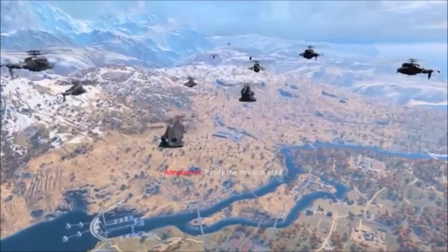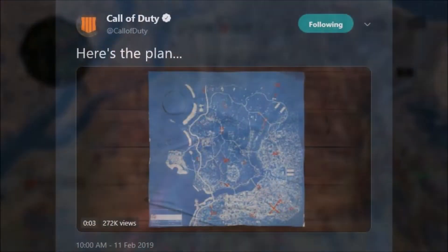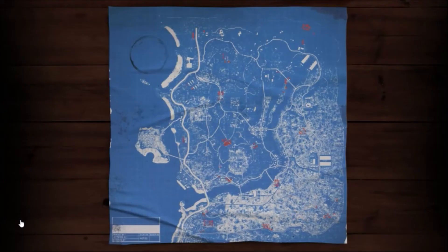Without further ado, let's get into this video. Here is the tweet that Treyarch posted today — it says 'Here's the plan.' It was a six-second GIF showing the blueprint of Blackout. If you watched it, you'd see little red marks pop up along with an X. In the lower right corner there's an X with a time clock on it, and in the top left corner there's what looks like a ring from a soda pop can or coffee cup that formed a big circle.